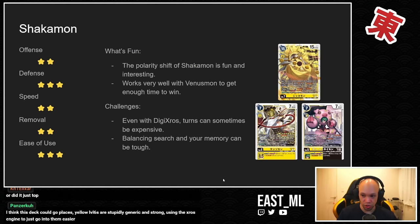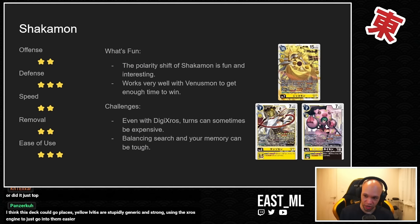It's almost like a mega zoo style deck where if you're not given a bunch of memory, you're basically doing one thing a turn and waiting. The way you circumvent this is by using Memory Boost cards to search out pieces, and basically loaning out memory for later turns to cash in for a big play. There is a bit of a balance there — you need time to set up in order to get Shakamon down and actually do the polarity shift.